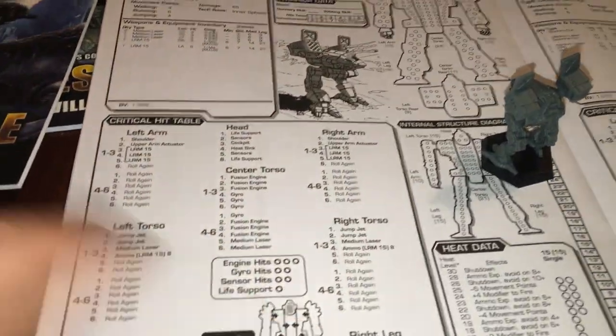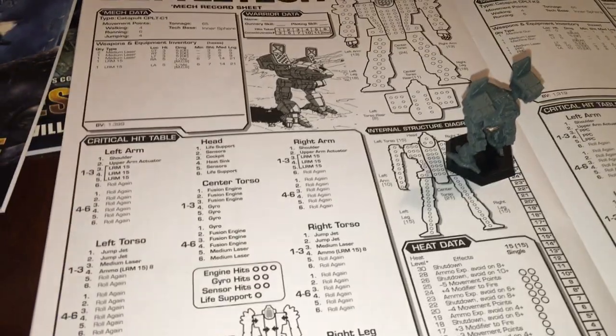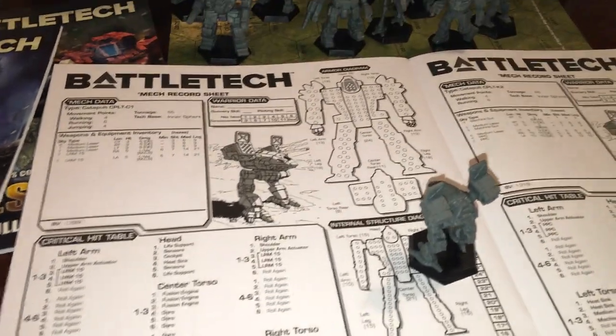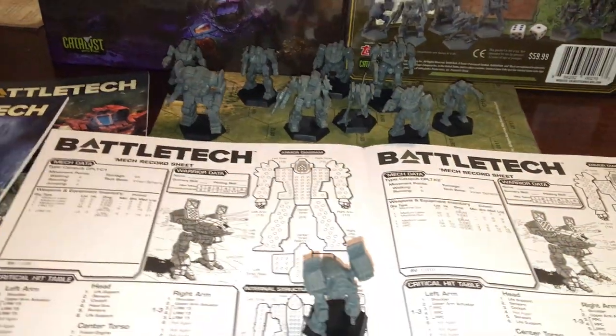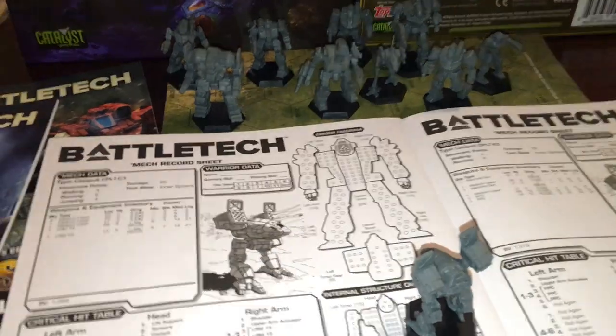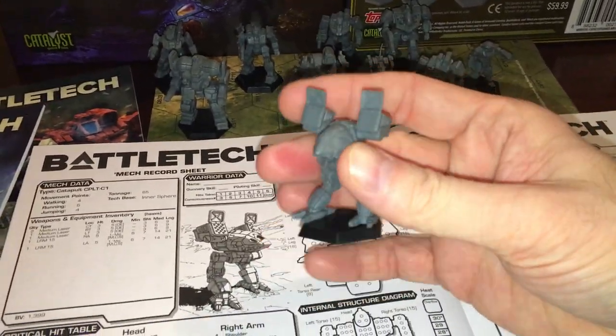We've talked about ammo explosions. The fact that the Catapult's ammo is located in the left and right torsos is really favorable. The Thunderbolt has some challenges with ammo spread throughout when you get to crits. I can't say enough about the Catapult.